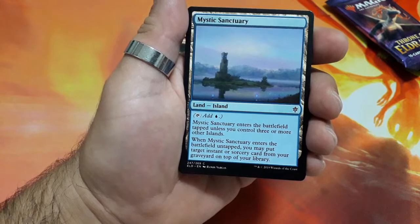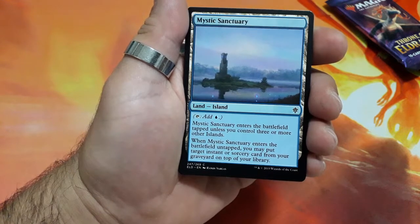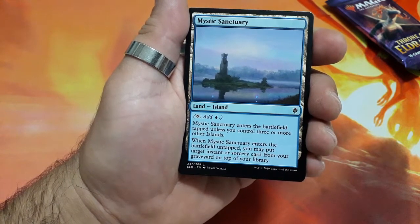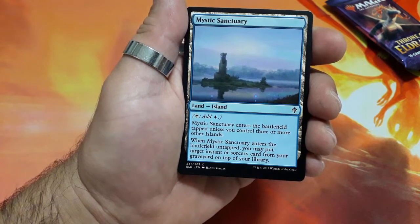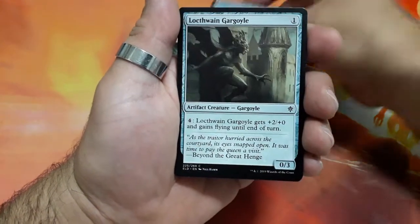Mystic Sanctuary. Tap for a blue. Mystic Sanctuary enters the battlefield tapped unless you control three or more other islands. When Mystic Sanctuary enters the battlefield tapped, you may put target instant or sorcery card from your graveyard on top of your library. Another interesting card for a common.